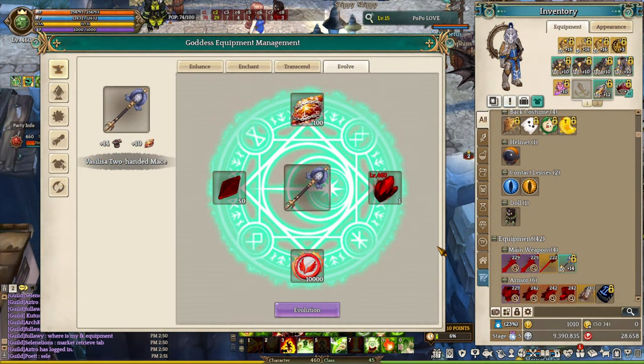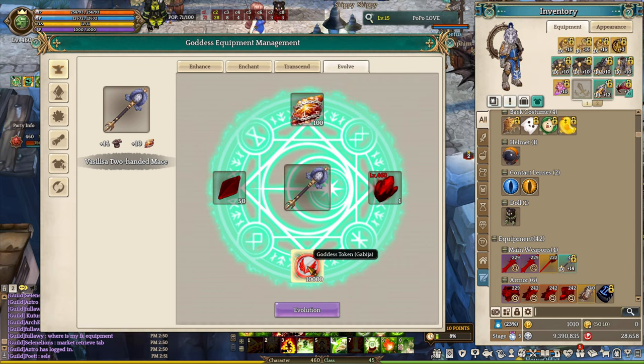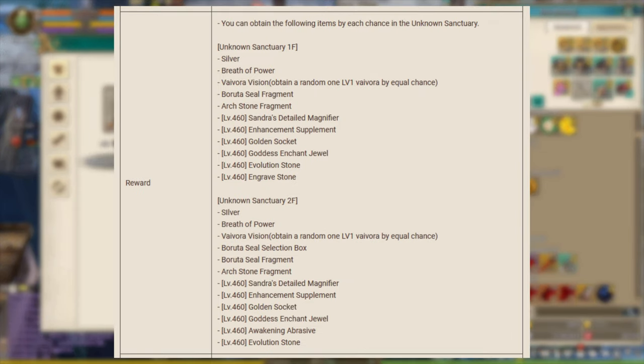Lastly in the Goddess UI, we have the evolution system for Goddess Equipment. This is where you upgrade your Goddess Equipment and add a glowing effect to your weapon. You get 5% more attack for weapons and additional percent bonus defense for armors. The materials needed are: Goddess Flesh Gem, Vasilia's Scale, Goddess Token for Gabicia, and Evolution Stone. Evolution Stone has a low drop rate from the new hunting grounds called the Holy Sanctuary on the first and second floor.